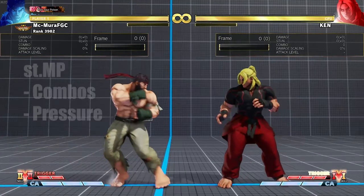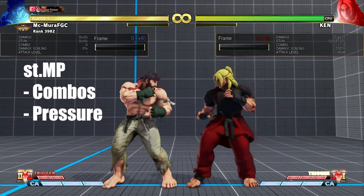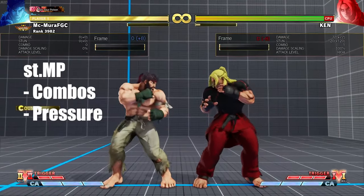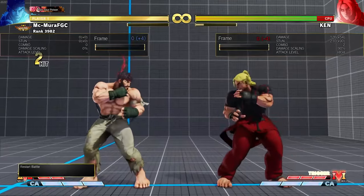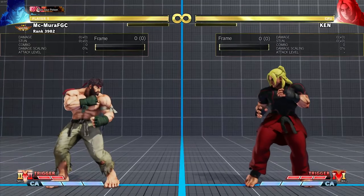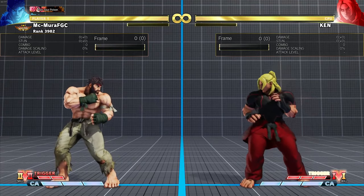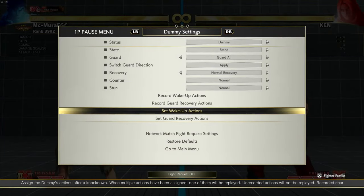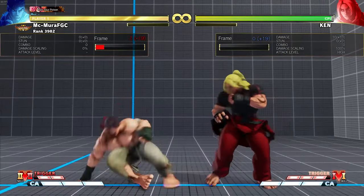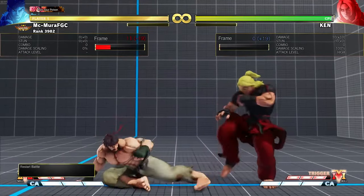So you do something like standing light punch and then throw, or standing light punch into standing medium punch. Now when you get this, you are still plus eight but you are a lot closer to your opponent. So you are in range to combo into your other normals. In my opinion, if you want to use the standing medium punch in pressure, use it as the second hit. Even in a block sequence — medium punch, medium punch, crouching medium kick — notice that the crouching medium kick is whiffing because you are not in range. That will lead us to the crouching medium punch.